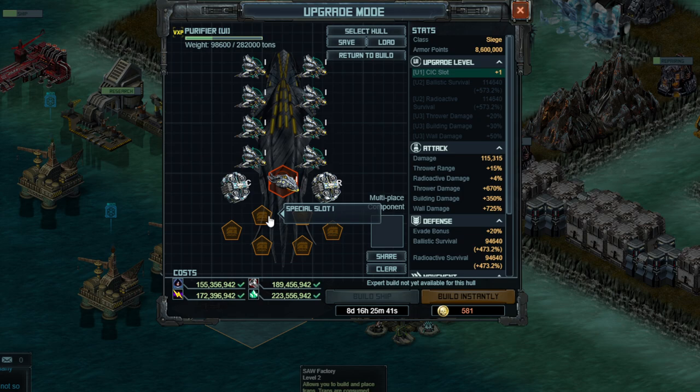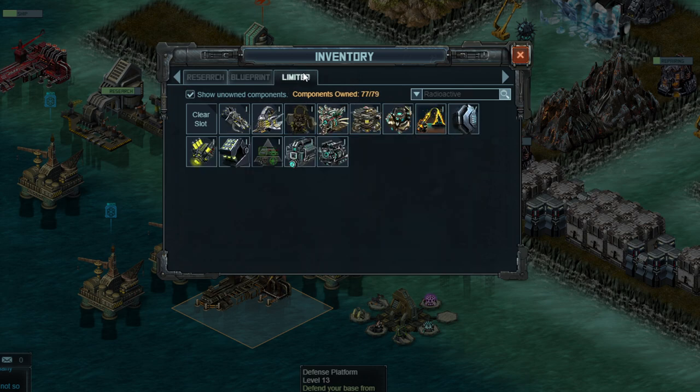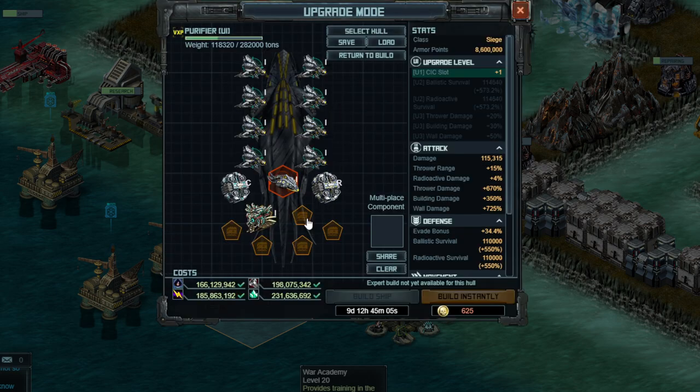In terms of specials, the first one you want is an engine. The best engine for this hull is actually an old one — we did not get a new engine for this hull. An Ares War Engine is what you want to use, and it gives you bonus combat speed of 120%. If you're mixing and matching engines, just make sure they have the same combat speed. The second best for this is an older Siege engine, or possibly the Scorcher Turbine, which does give you 10% damage, although most people probably have the Ares War Engine.